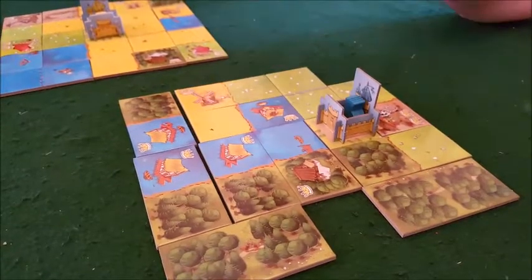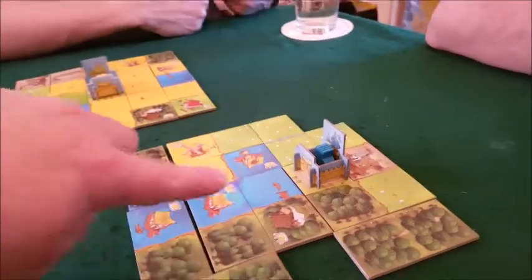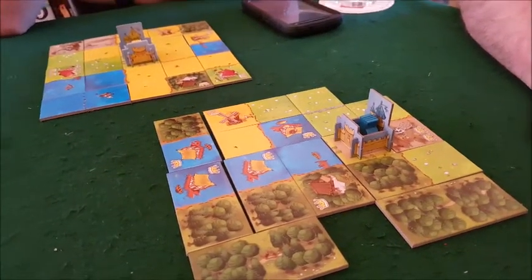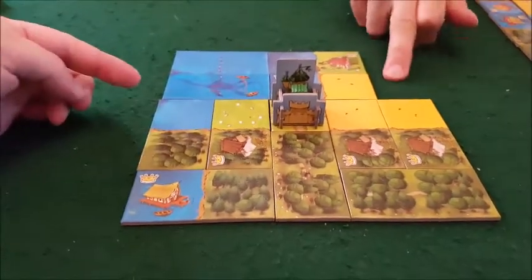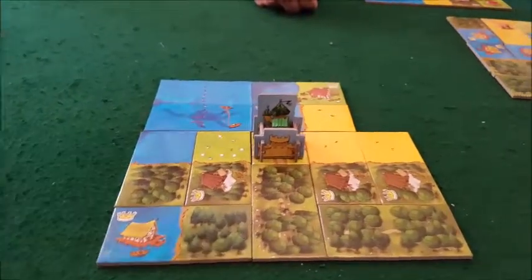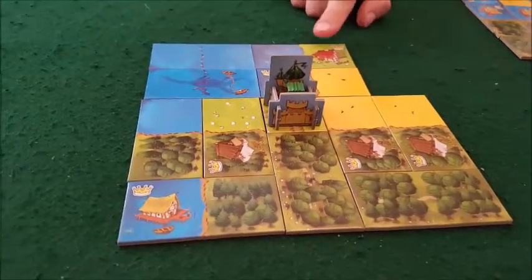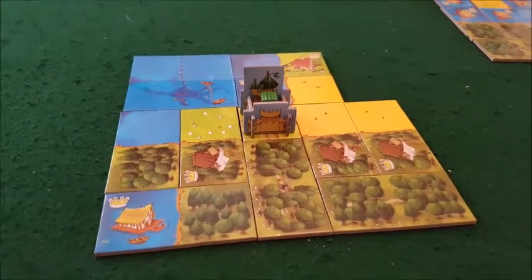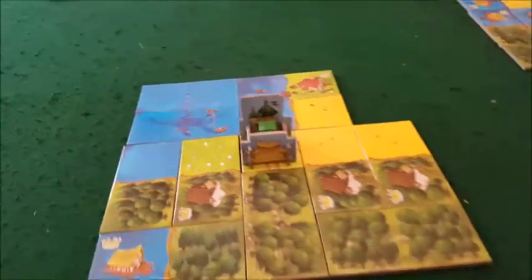Tony lost the bonus points because his castle isn't in the centre and he hasn't completed the full five by five grid. I came third with 48 points. I got stuck with a desert tile I couldn't slot in anywhere — which cost me, because I would have had the five-point bonus plus more points there. I had good forestry and ocean including the Loch Ness Monster.